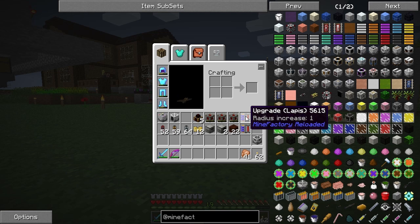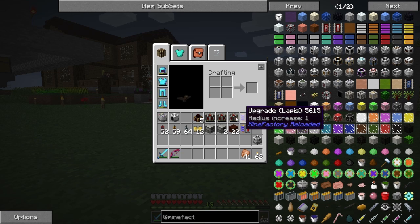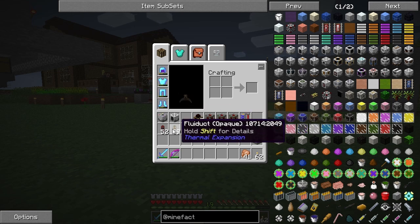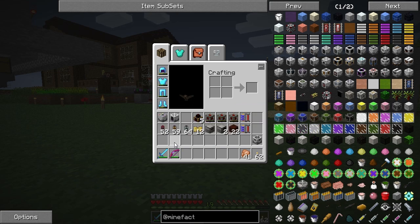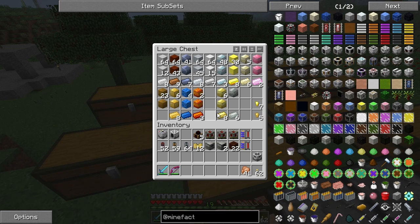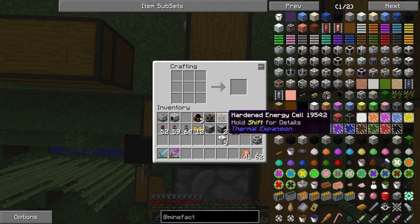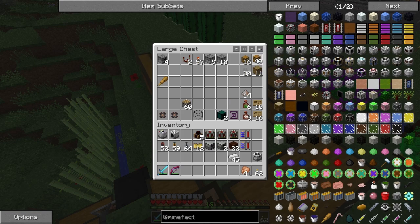We need a couple upgrades, preferably lapis, because that's simple enough. These are also MineFactory Reloaded. These, obviously, are Thermal Expansion. We'll need some energy conduits, some fluid ducts, some item ducts, pneumatic servos, an aqueous accumulator, and a redstone furnace. Oh, I need hoppers too — we'll need some fertilized dirt from Random Things, just to make this more efficient. We'll make nine hoppers if my math is correct. Yep, nine hoppers will do.